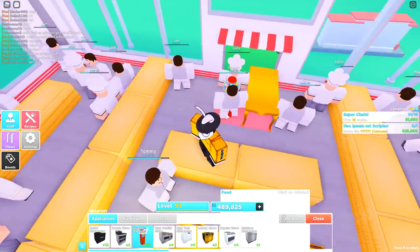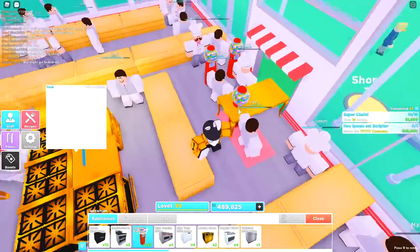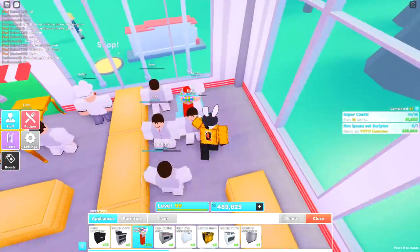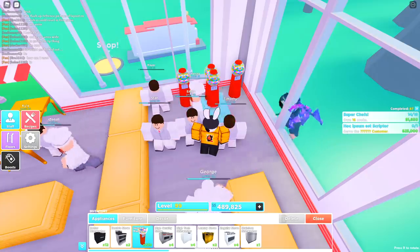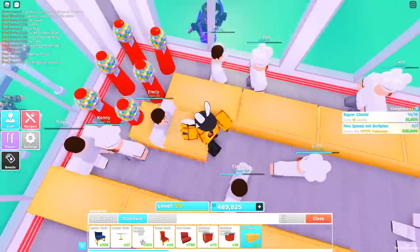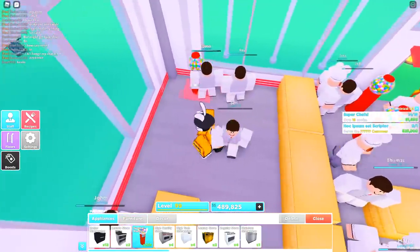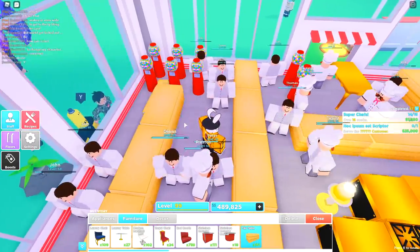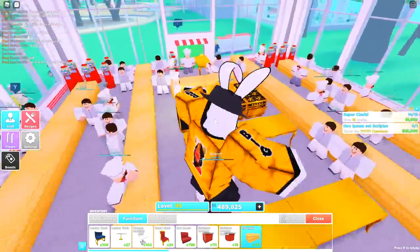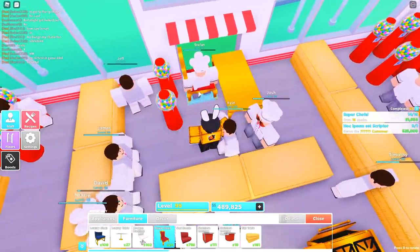Next up, grab two bubblegum machines or tip jars — whatever you're going to be using — and set them one space away from the table at the front entrance, just like this. I'm going to go ahead and also set up the ones on the side, which you do need to remove that one table in order to do this. It should be looking a little something like that. Once you've done that, place your table down again and you should be good to go. Do the same exact thing on the other side, and again go ahead and grab another table and place it down right there.